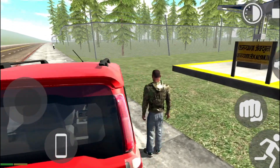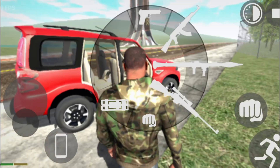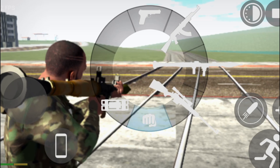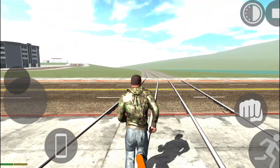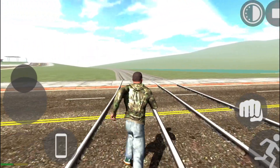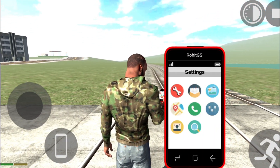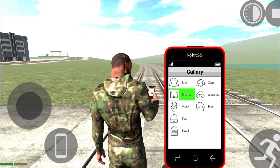We have reached the Scorpio which has been done by the car. We have reached the Scorpio - one second guys, this will be finished. We will put 10 Scorpios on the railway track and we will see what happens. I will spawn the car.